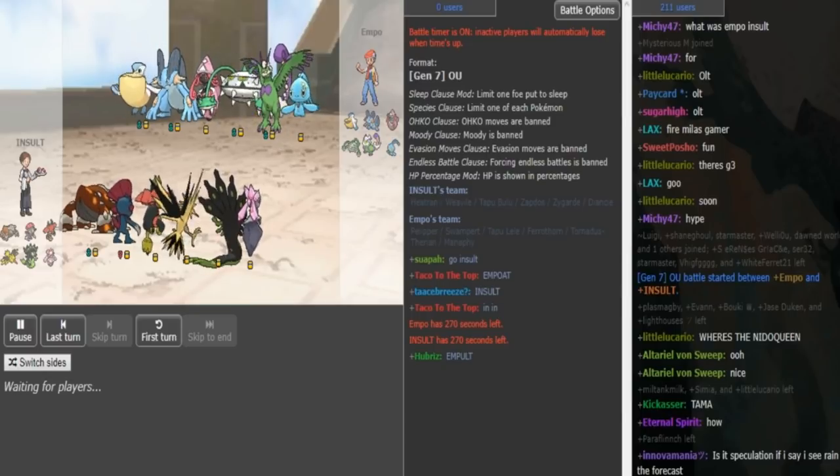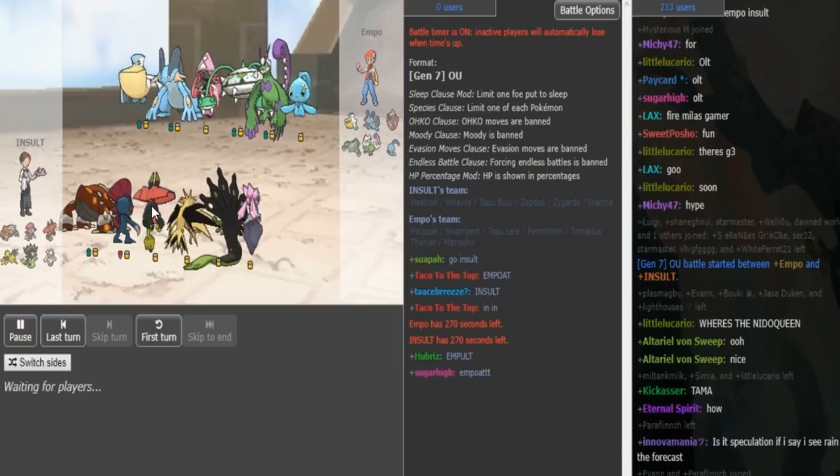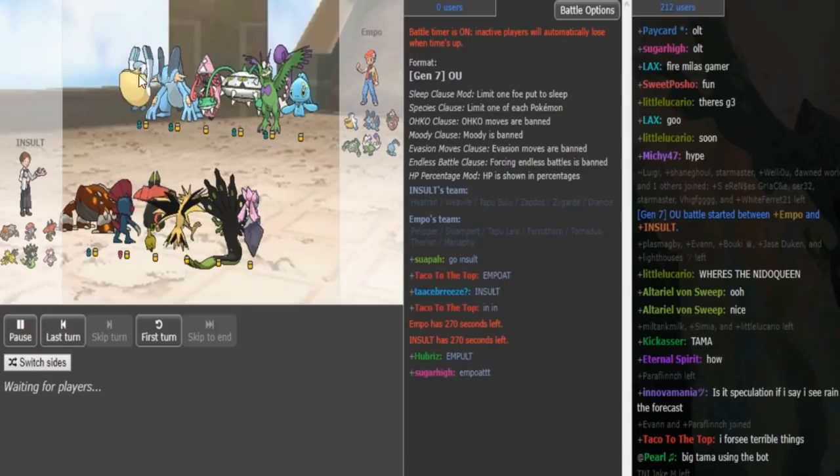What is good guys, we are back with game 3 and Insult's team is made by Aeternum. It's a Z-Bloom Doom Tyrion, which is a good nuke and grassy terrain. Can potentially barb this, or this, in this matchup.